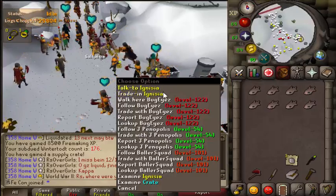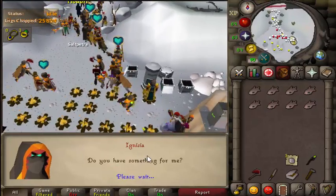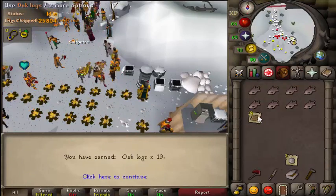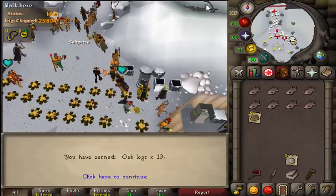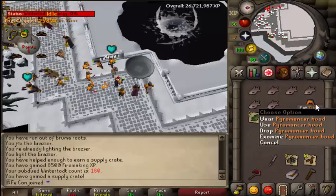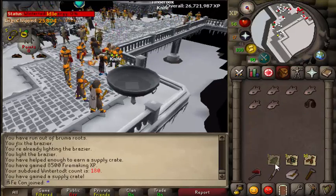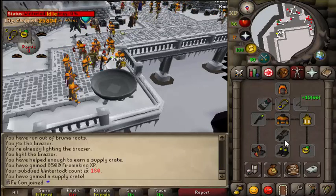I'm going to trade in this Bruma Torch and see what I can get for it. Another crate — 19 oaks, are you having a laugh? Fuck yes — I just got the pyromancer hood! That took 180 chests just to get the hood and I still need two more pieces.